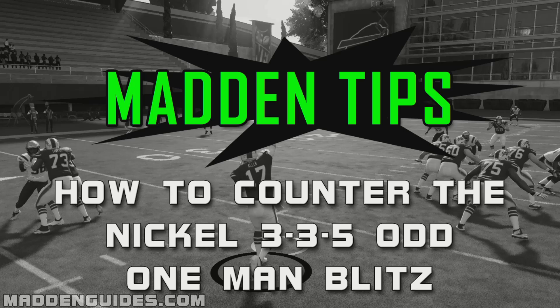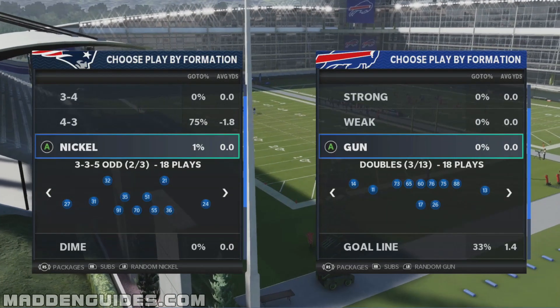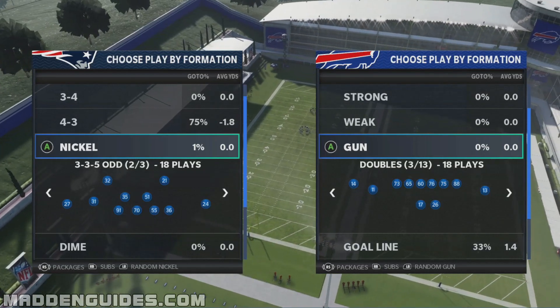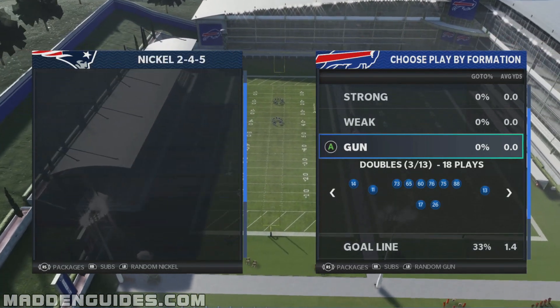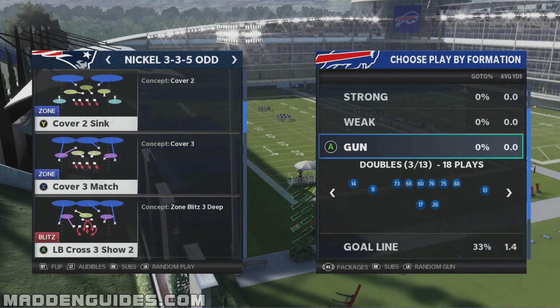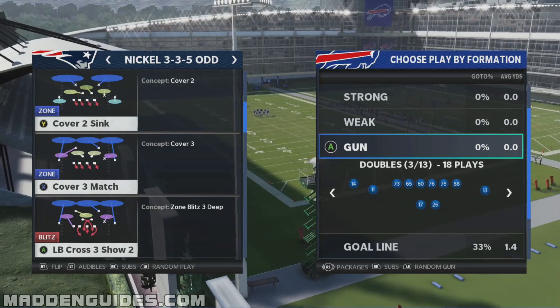I want to give you some tips on how to do that, so let's go ahead and get to the play call screen. I'll show you the defense we're going to start off with to get that one-man pass rush. We're going to run this with the nickel 335 odd, and I want to run the cover three match — that's the one I showed in the previous breakdown.